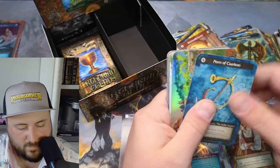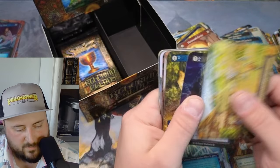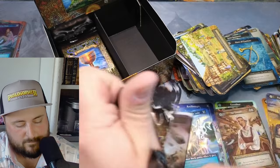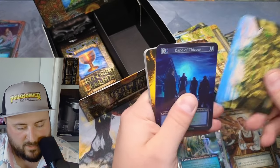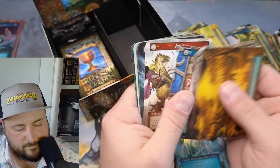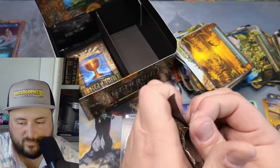We got the Horn and Hamlet — I don't know that I've pulled Hamlet yet. That's a little ordinary foil there. Swindler, Stone. Major and Band of Thieves — ordinary mortals, beautiful though, it almost looks 3D. That's foil number four.